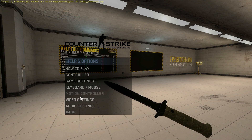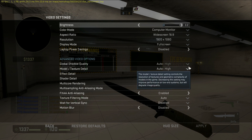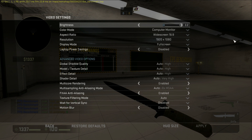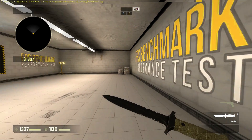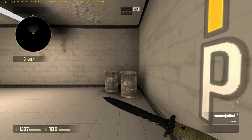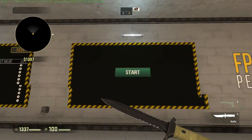Before diving into the benchmark, it's worth noting that this benchmark is different. Instead of focusing on low, medium, and high graphics settings, everything will be left on high, and the CPU and GPU will both be overclocked. This should answer whether it's the CPU or the GPU doing all the work, at least for an AMD APU in this case. Alright, to the benchmark.